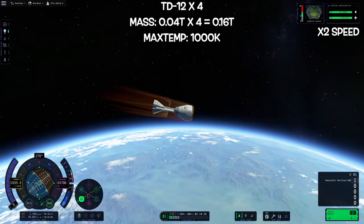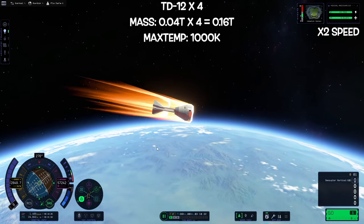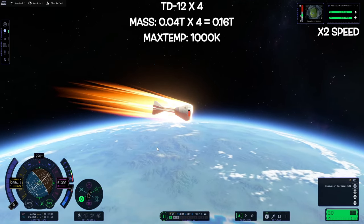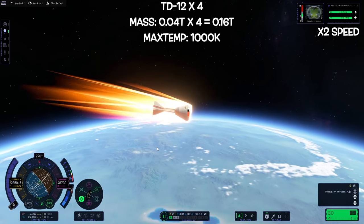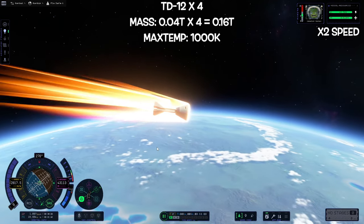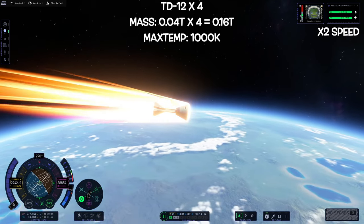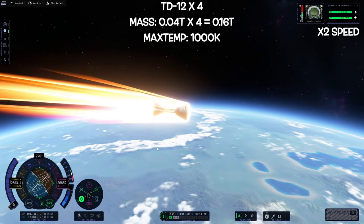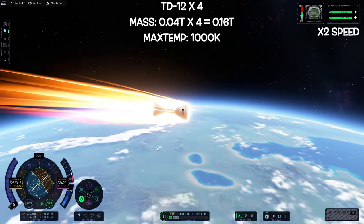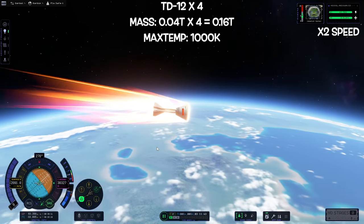I then decided to do a test with the standard small decouplers. These four stacked have about the same mass as the initial two circular trusses, but the heat tolerance for each is higher — 1000 Kelvin instead of 850 Kelvin. Yet they burn away really, really quickly, similar to the flat plates. Some of that I'm okay with because they are a circular open ring so heat gets up inside the middle and attacks them more vigorously, but that also means my capsule should have started heating up before all of them went away.